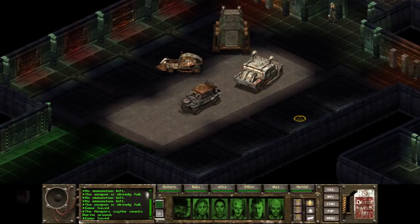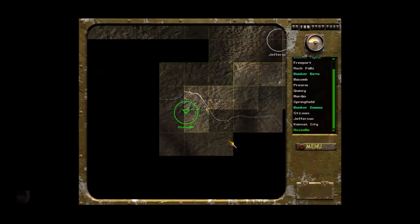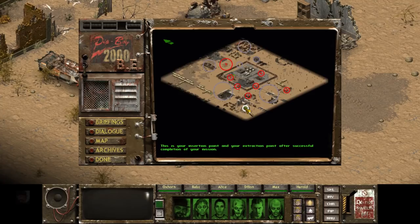To learn more, we have to hop into the Hummer and head to the world map. We find Osceola southwest of Bunker Gamma, far past Jefferson, but not quite as west as Kansas City. Upon arrival, the first thing we can do is look at the map. We arrive in the southwestern corner — this is our insertion point and our extraction point after successful completion of the mission.